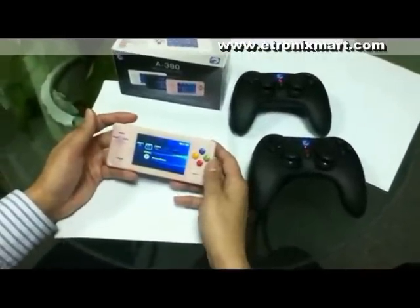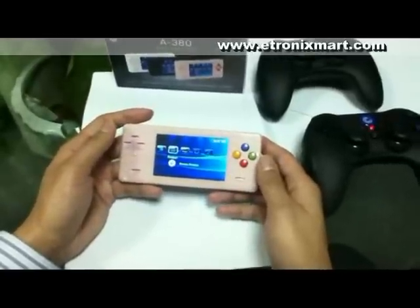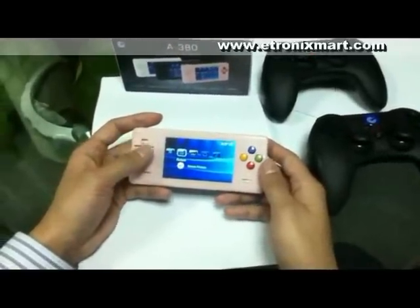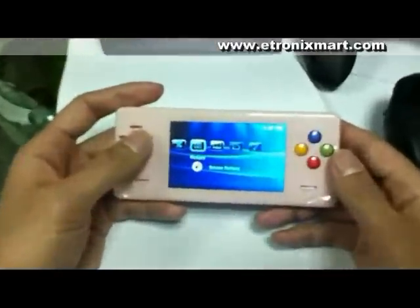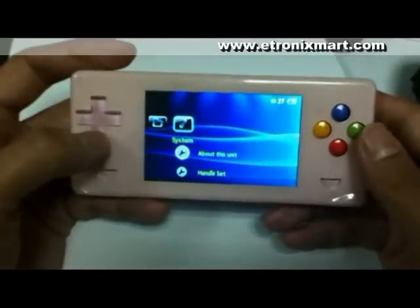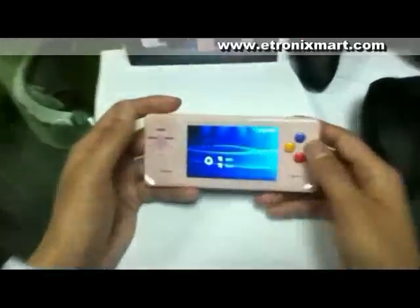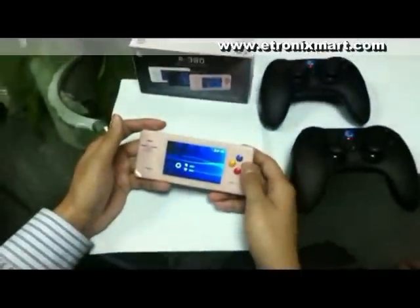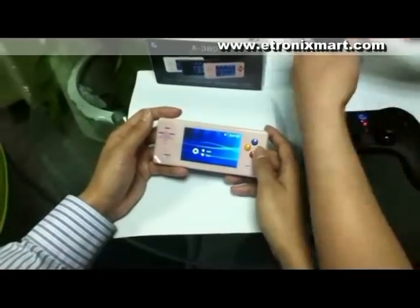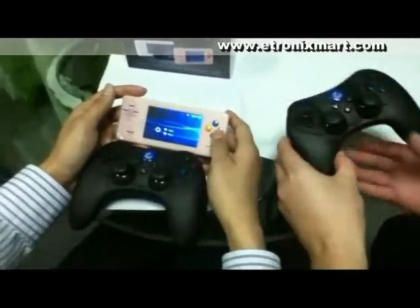If you don't have two Dingo A3L consoles, but you have two wireless controllers, then you can also invite your brothers to play games with you. But first of all, you have to do something. Go to System, Handle Set, and you have to turn it on. Then double click the buttons.